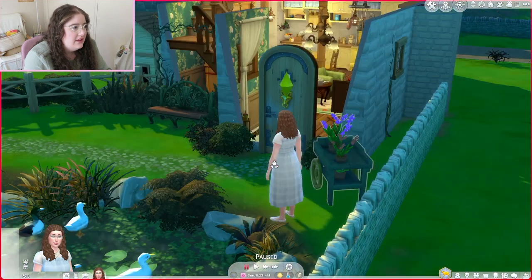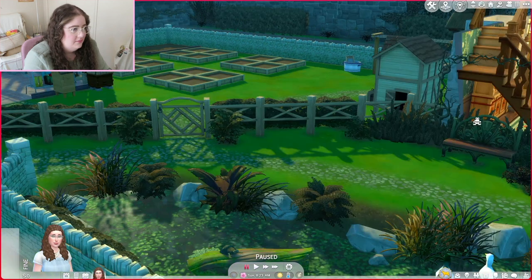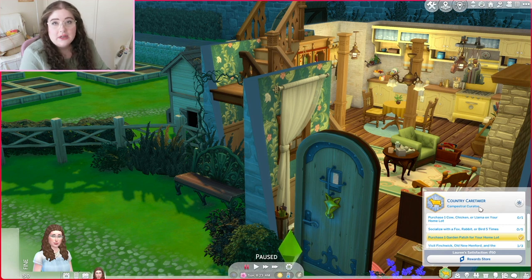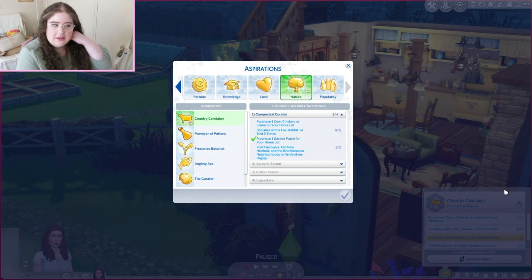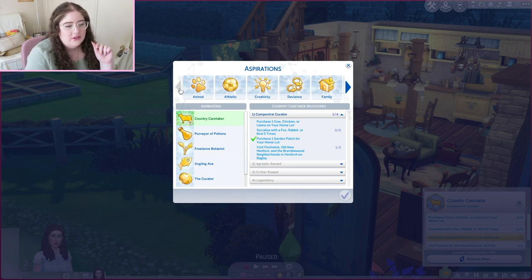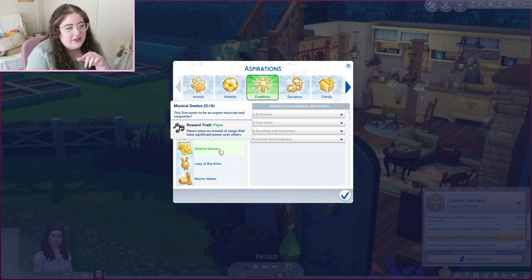I have everything that I need to get started, I just need to actually earn some money. First I'm going to tackle the Country Caretaker aspiration. I already have a garden patch but I think while I'm here I'll just look through some of the aspirations I'm looking into doing, because it's my Sim self I'm just going to do the ones that I'm interested in. I would like to be a Friend of the Animals. I want to do all of the creativity ones.